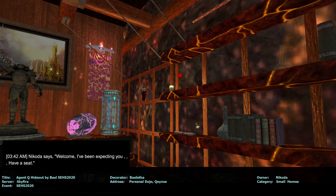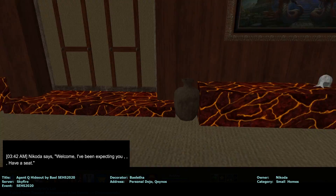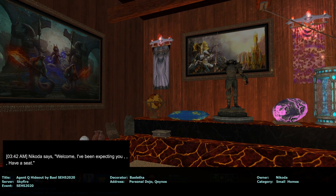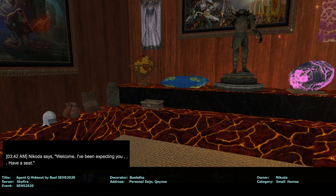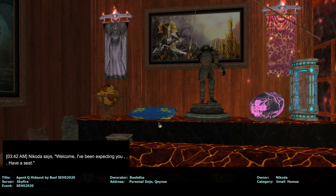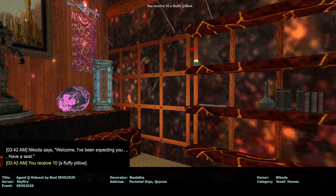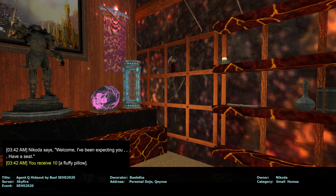Welcome. I've been expecting you. Have a seat. Oh, where? Probably in the other room. Ooh, you got one of those — you can throw pillows at people. Grab a pillow. Uh-oh. No one to throw at, though.